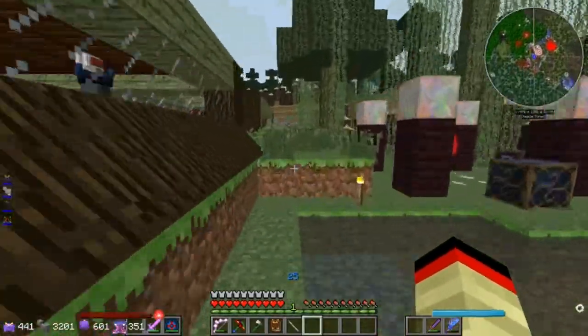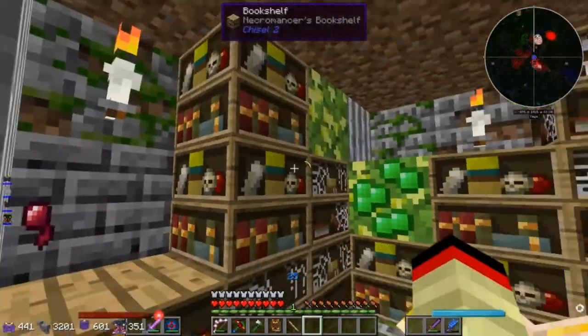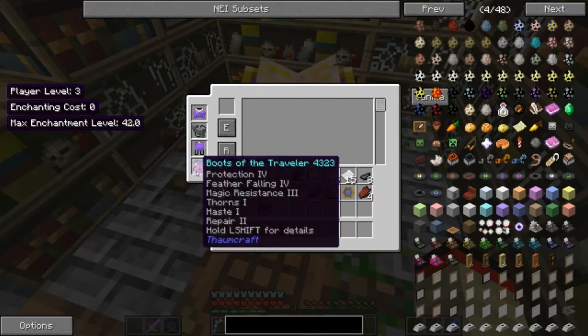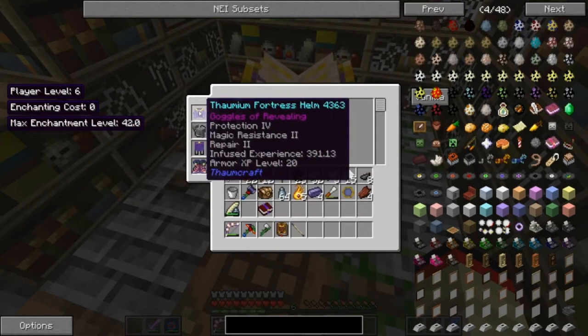I might just take off Haste in general because it already comes with its own Haste. Why is there a coal and a spider eye in here? I don't really want more Haste on this, so let's just do that. Can I add anything to anything else?